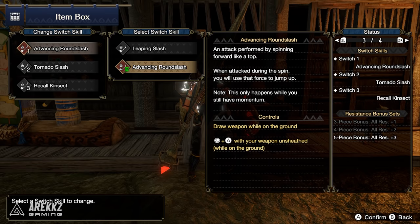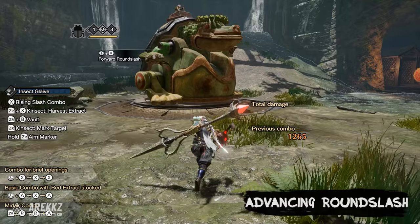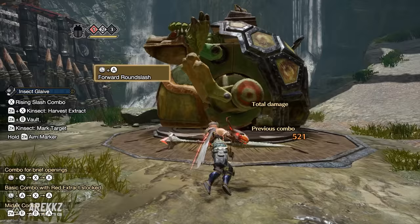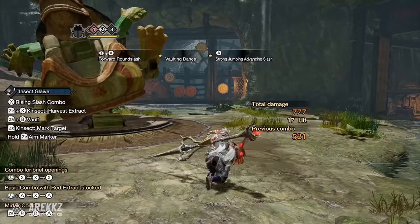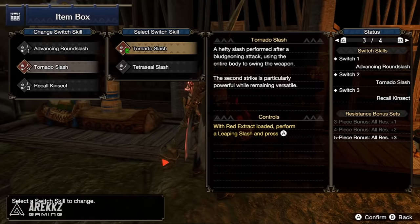Your alternate option in slot one is the Advancing Round Slash — a move that sees you dash forward like a spinning top, performed on the unsheath or on forward and A. While it's slower than the Leaping Slash, it has an interesting property: if you're attacked during this spin it acts sort of like a guard point — instead of getting knocked back you're launched up into the air, putting you in prime position to go into some of your aerial attacks. It's an incredibly useful move, it just takes some time to get used to.